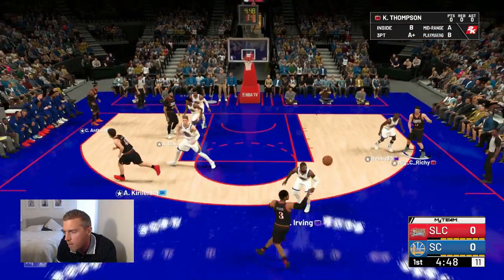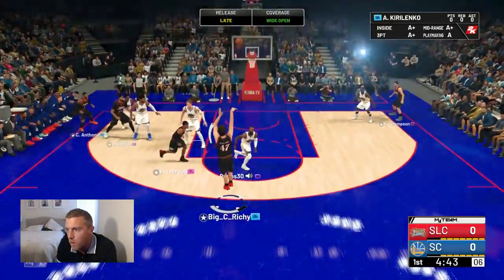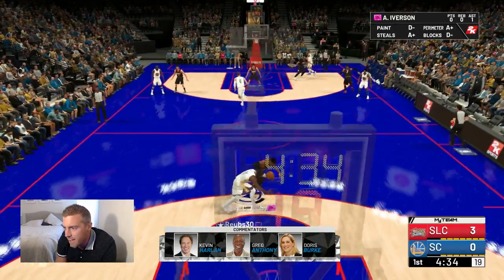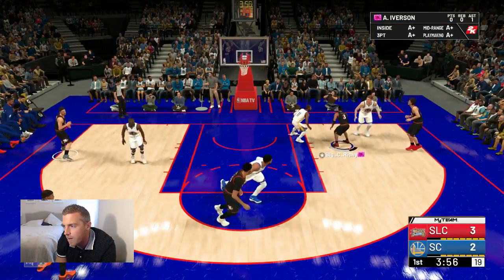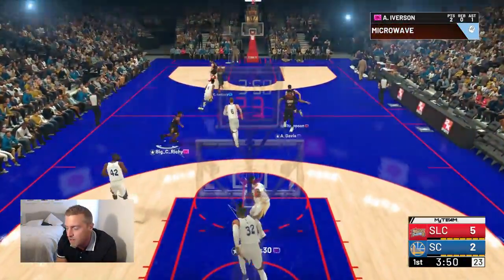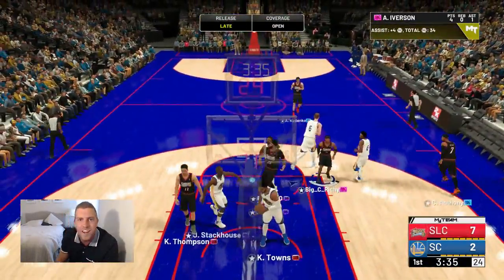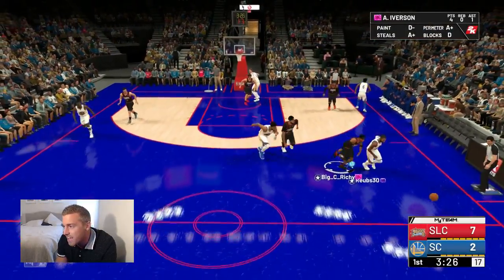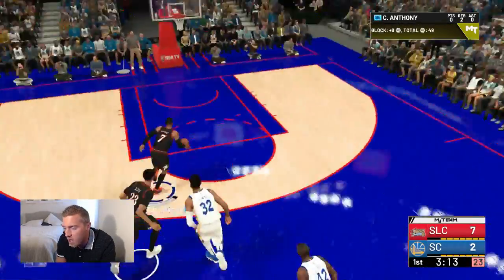He's got Hall of Fame Ankle Breaker right away — good passing here. Going over to Klay Thompson coming around, see if we can get a pick and roll, a nice little drive. He's paying too much attention to Iverson — we got other players buddy. Give me that steal — look at Allen Iverson's 96 steal! Sneaking in there — let's see if he's got that post fade. Green, main AI! He's got the post fade.